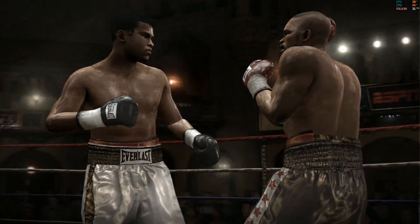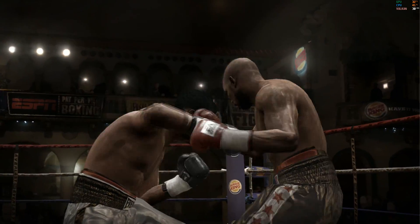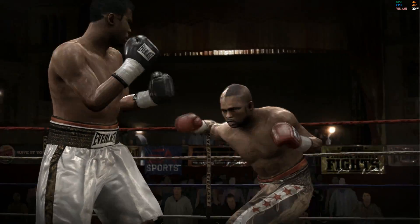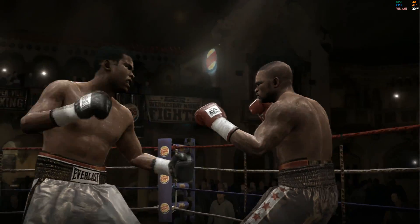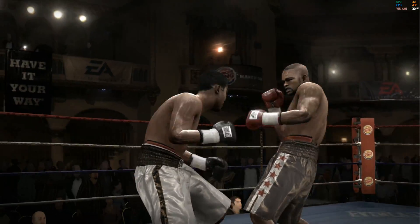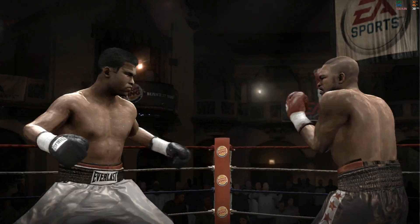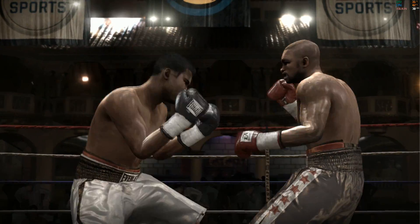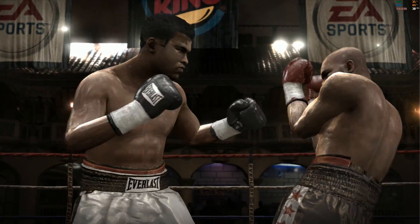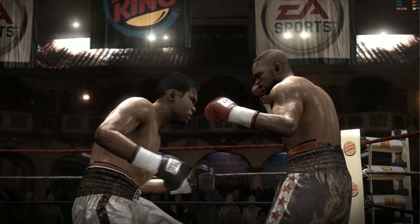An incredible uppercut connects, presenting a problem for Jones. Muhammad Ali won't last long if he continues to eat combos like that. Rising uppercut by Ali. Two-punch combination lands flush. That's a two-punch combination by Muhammad Ali. Ali's fist shoots through his opponent's defense and does big-time damage.